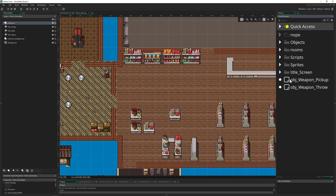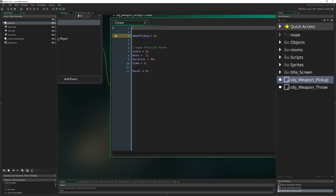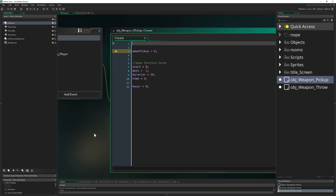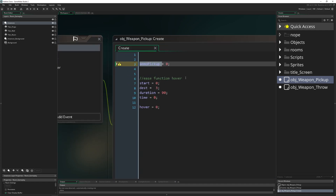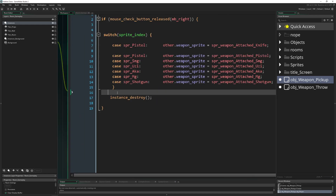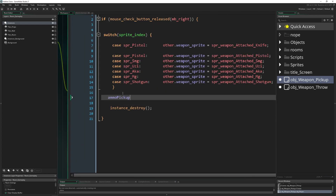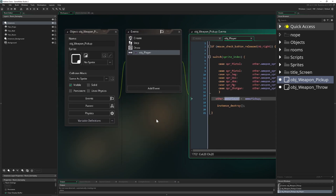Let's start with the easy part - the pickup weapon object. In the create event we create a variable called 'amu_pickup'. Then we have 'amu_throw' and 'amu_player', so we know where the whole circle starts. For the ammunition pickup, once the player picks up the weapon before it gets destroyed, we say: give me your ammunition - so 'other.amu_player' - giving the player the ammunition from the weapon.